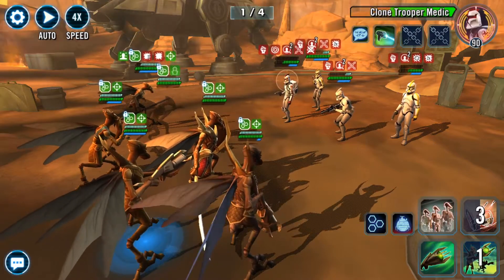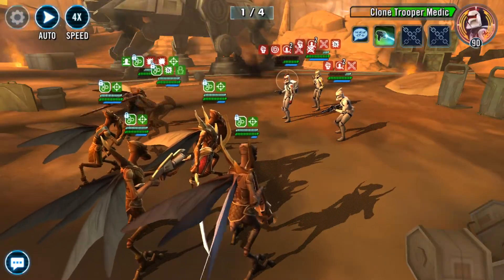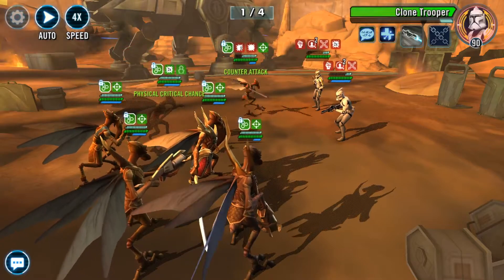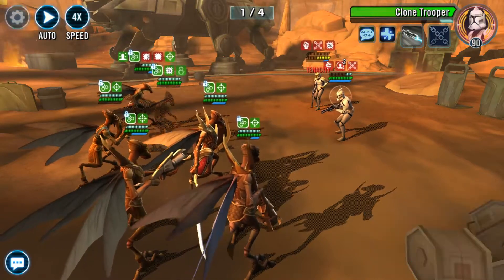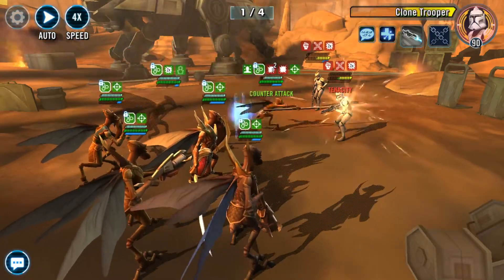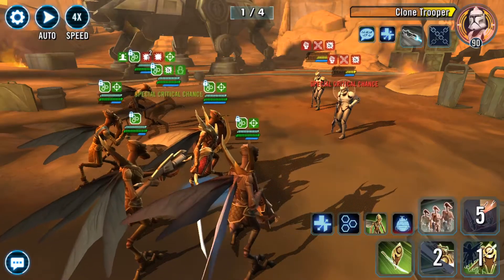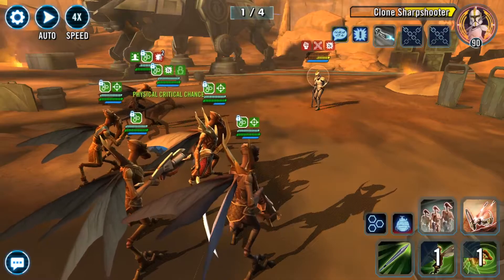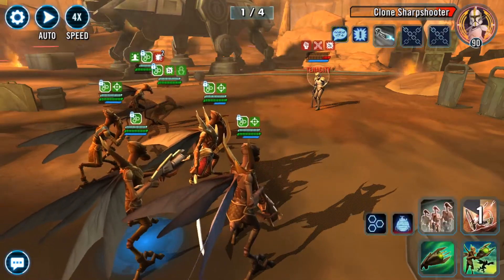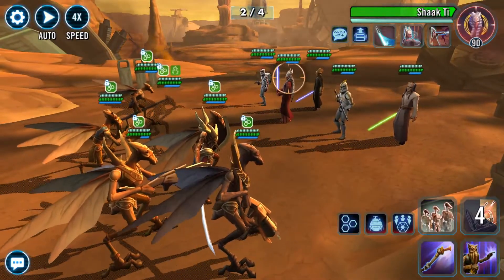Now we'll knock that one off. Really no reason to save this right now. That's more debuffs — he gets to attack again. We'll clear that one. Let's go ahead and knock — we're missing an ability block here — let's get that back. We're just killing at this point, that's fine too. They surprised me a little bit right at the start of that round and worried me when they took out my tank, but I think that was just a random heavy crit, and everything else went pretty smooth in that first round.